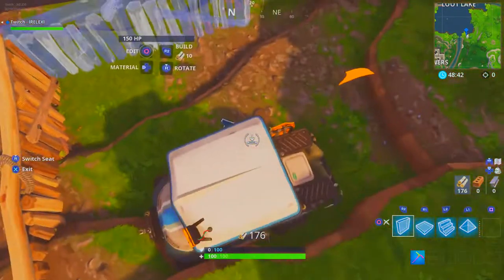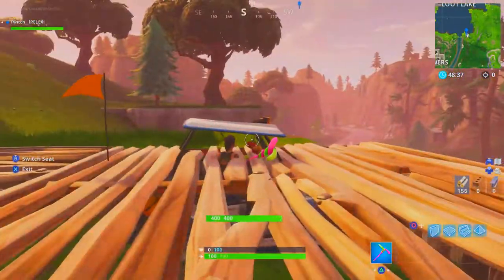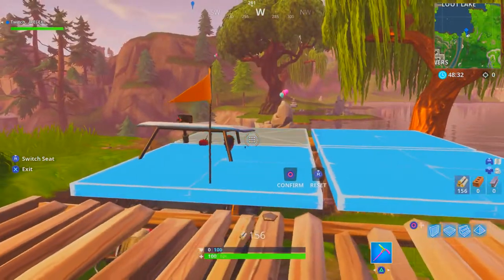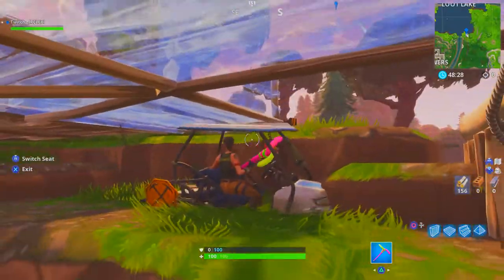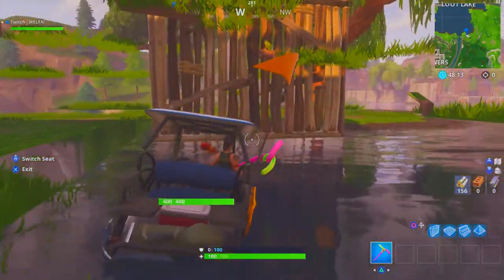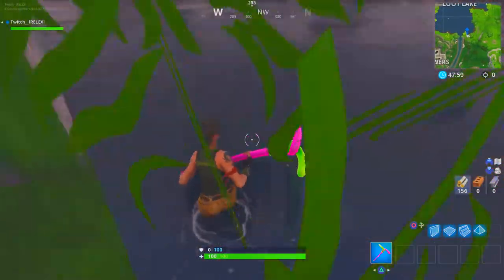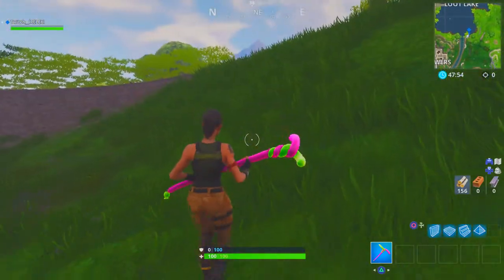Then switch seats and you're going to want to place a wall here and then a floor. You see your cart starts glitching out, and if it doesn't push you under the map, one thing that I figured out is putting an edit right there and then you can undo the edit and you fall right through.